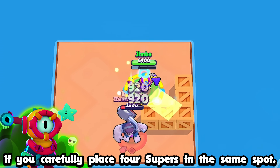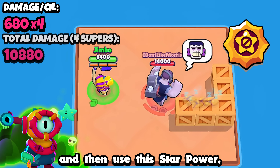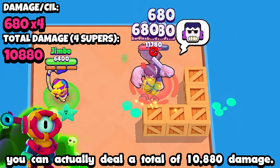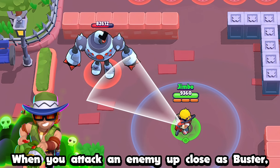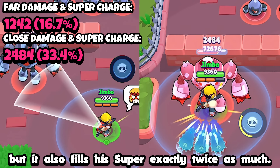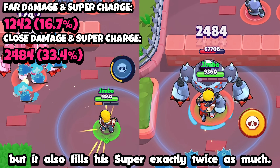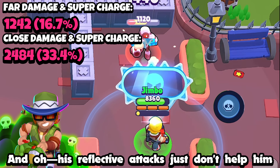If you carefully place 4 supers in the same spot on the ground with Otis' gadget and then use his star power, you can actually deal a total of 10,880 damage. Imagine stepping on that trap. When you attack an enemy up close as Buster, not only does it deal exactly twice as much damage, but it also fills his super exactly twice as much — and his reflective attacks just don't help him get another super.